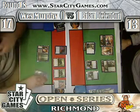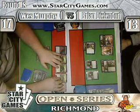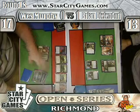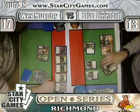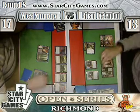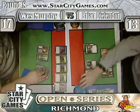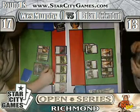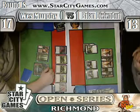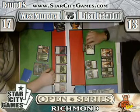What's in West's hand? Oh, a land and the Thrinax - not very exciting. So he draws a Great Sable Stag. Looks like there's also an Oblivion Ring. Great Sable Stag, Oblivion Ring in his hand. And what was his third card? It's only two cards.